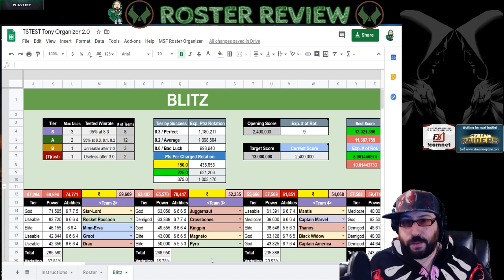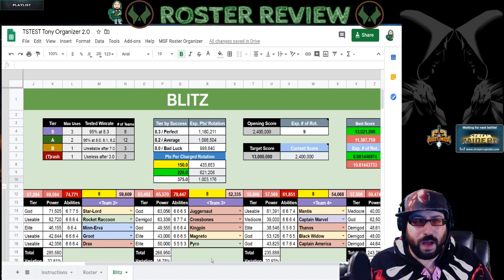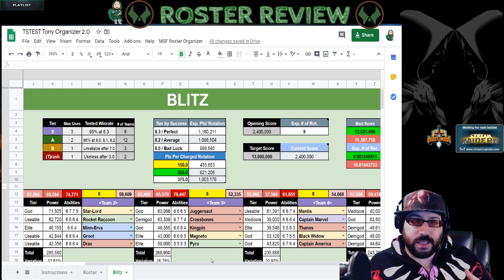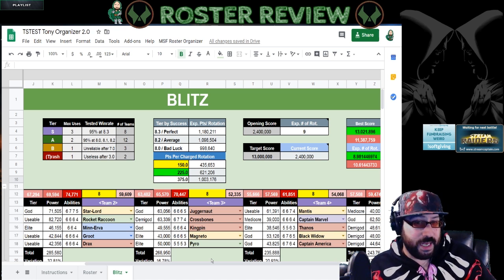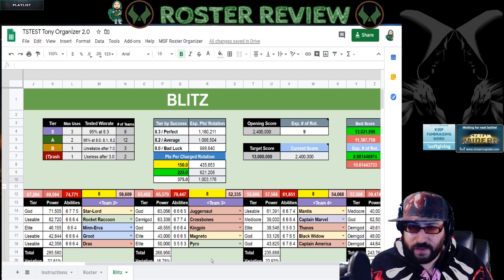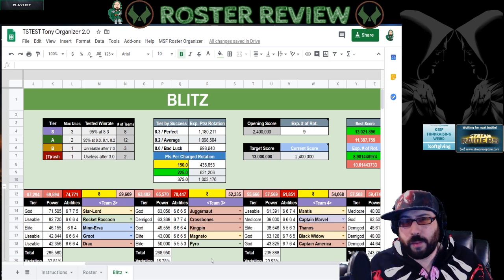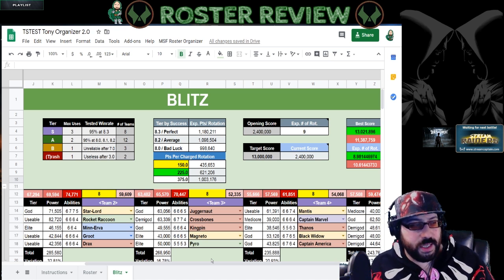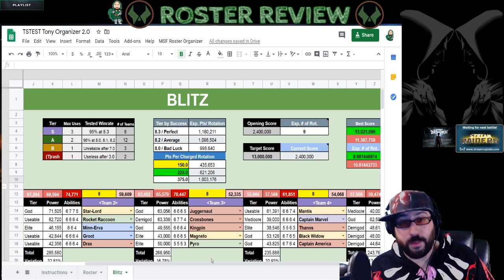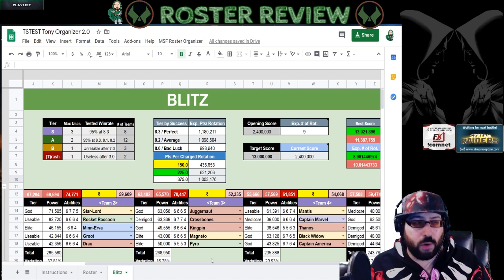B-teams are missing something — either very low investment or they just don't mesh well. When I think B-teams, I think The Hand, Ant-Man and Wasp, or even Kingpin and Crossbones on their own — characters that don't fit any meta team and lack the synergy to push them over. Also any team that isn't well invested in, or where you're missing a key legendary like the X-Men without Phoenix. Trash teams are exactly what they sound like: garbage characters or garbage investment. Any character under 2 or 3k power is probably in trash tier — very unreliable.